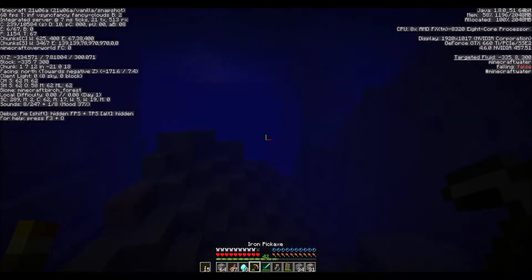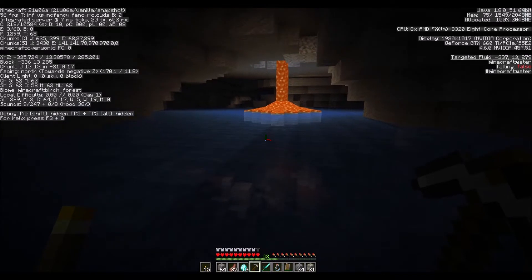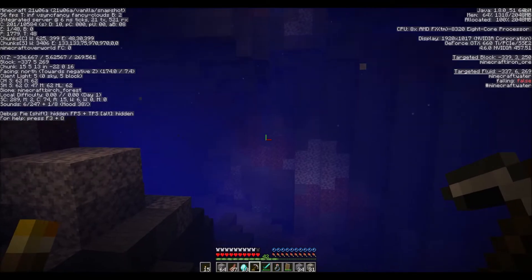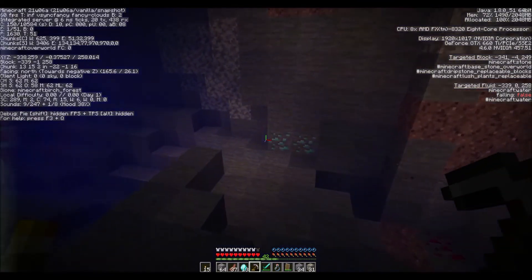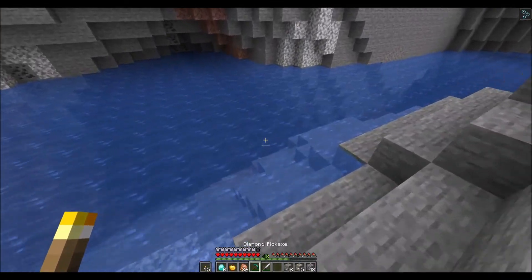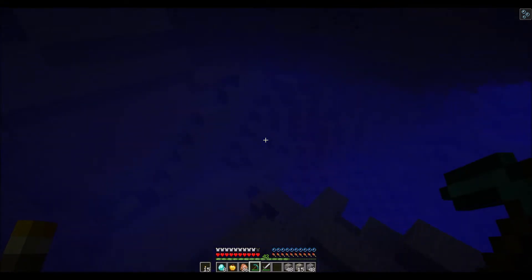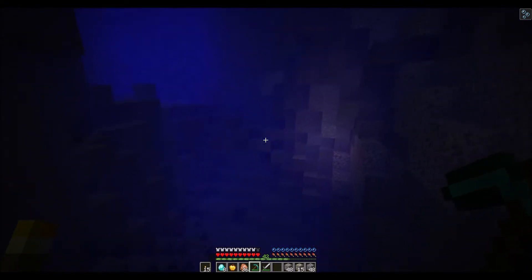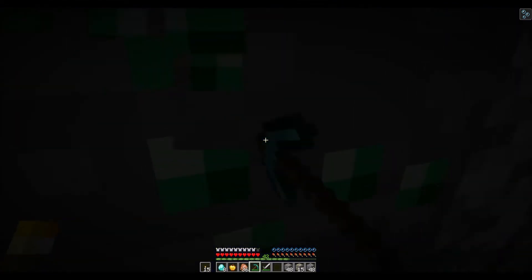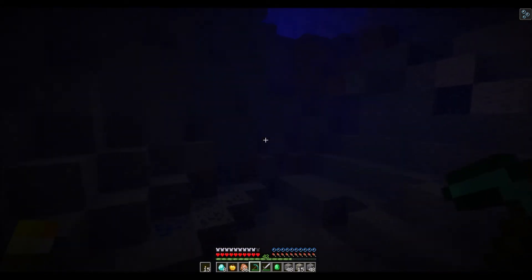Another new cave type you can find in the update is the underwater cave. These are, as you might expect, large caves which are completely filled with water. Note that these occur not just in ocean biomes, but all over. No doubt the introduction of these caves will make water-breathing potions a far more appealing option, which I feel is a good thing as they were a rather underused potion before this. I do hope, however, that they do add something different to the underwater caves that makes them worth mining in, as opposed to regular caves, else people will just avoid them entirely.